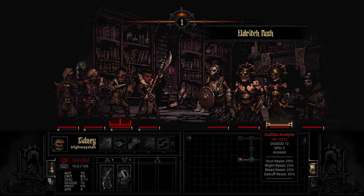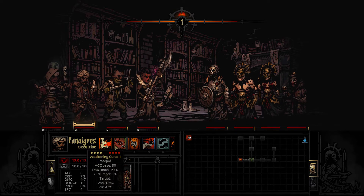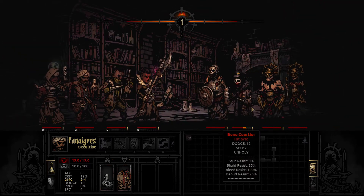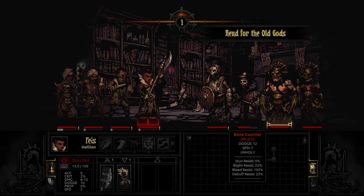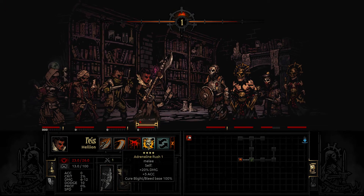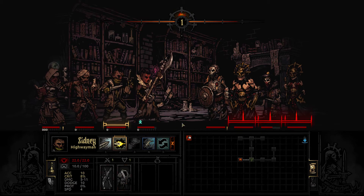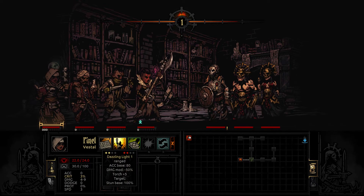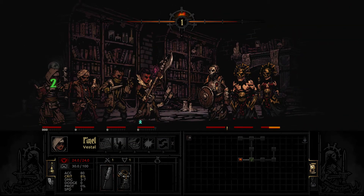Combat right off the bat. He dodged that push, which is excellent because I don't really have a way of dealing with it. So weakening curse, vulnerability hex, demon pull - we're going to try to pull the bone courtier to the front. We're going to try to stress this out with our goblet. She's got a bleed - she can heal that. Save our bandages for people that don't have that ability. Let's try pistol shot on the courtier - courtier's dead. Let's try to stun the acolyte.